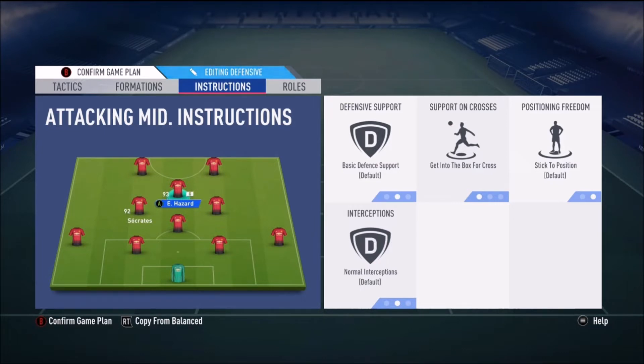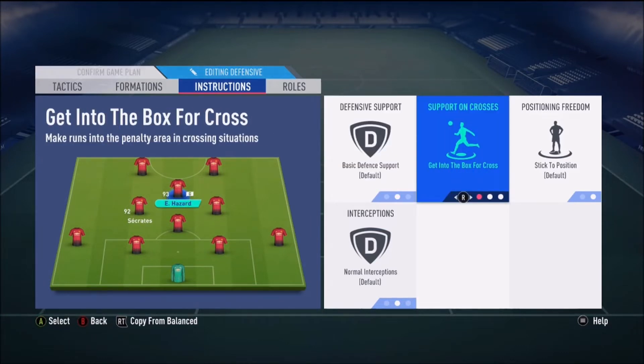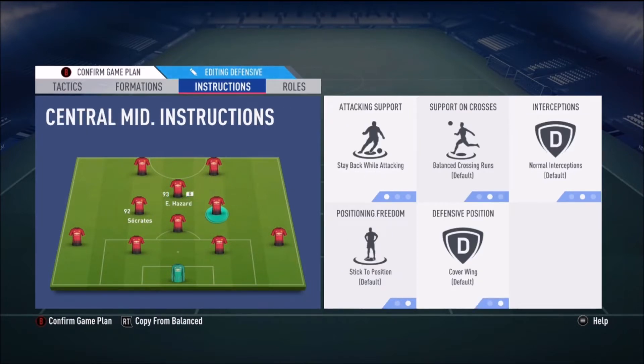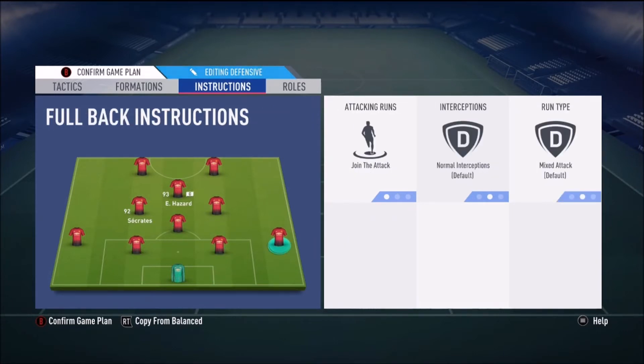On defence they're not going to be as deep as if you had them on get back, but getting into the box for cross is key because your CAM will most likely be the one that runs around the back post area, often unmarked. When you get into a crossing position, it means they'll be a bit higher up than if you had them on balanced. The right centre mid I have on stay back while attacking, and the left centre mid on get forward.